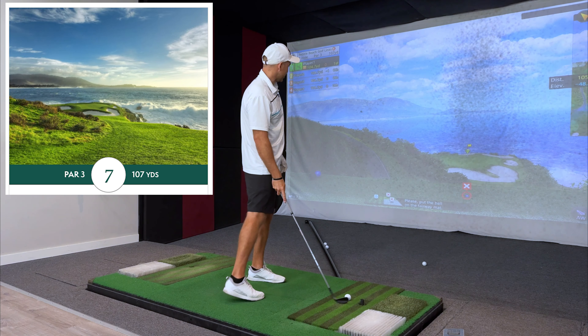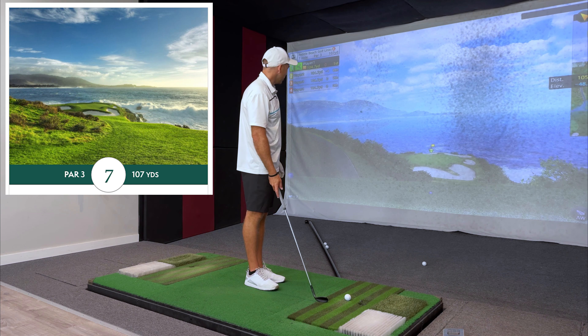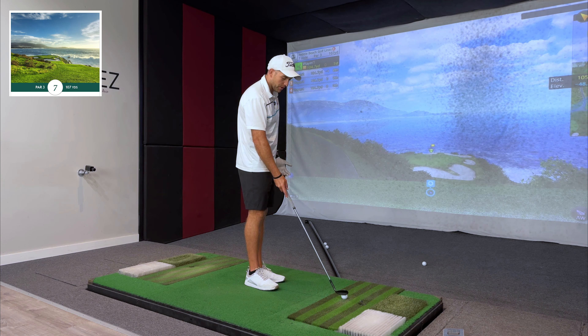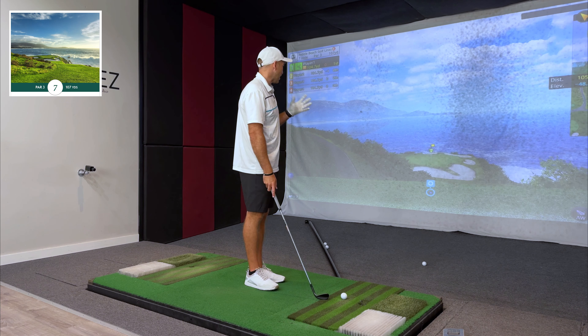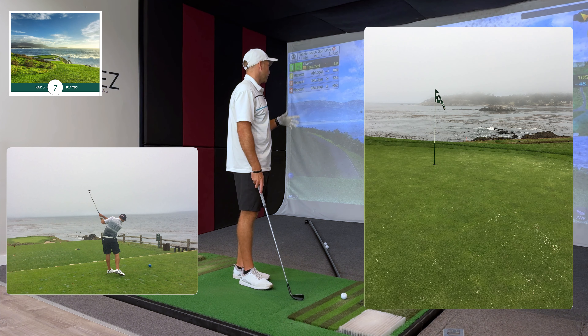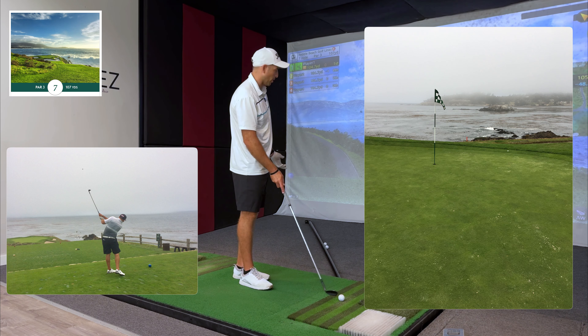Next up is the iconic seventh hole. What is it — 104 yards, 48 feet downhill. When I played, it was a little foggy. I hit a little sand wedge, the pin was in the front, missed the putt but it was like a little fringe putt about 15 feet. Made par. This hole is crazy if you get wind.